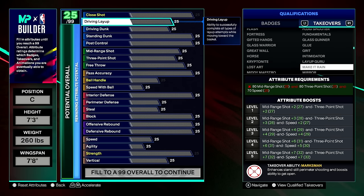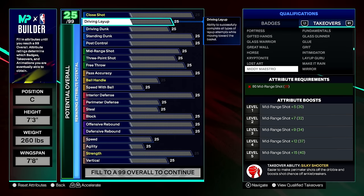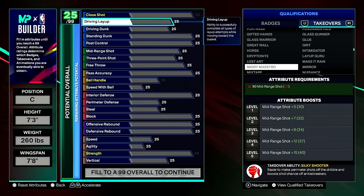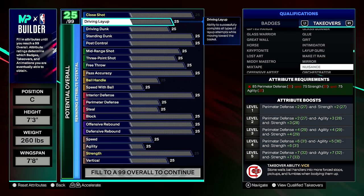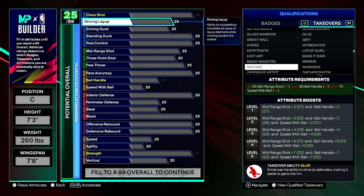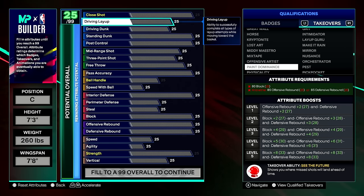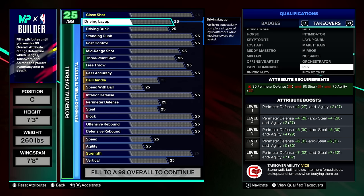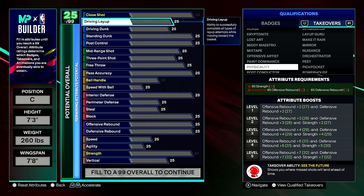Glass Warrior boosts block, offensive rebound, and defensive rebound — great for rim protectors who also clean boards. Great Wall boosts interior defense, block, and strength with intimidator ability. Horse boosts vertical for rebounds — really good for centers since vertical helps rebounding. Make It Rain boosts mid-range, three-pointer, and speed with a perimeter shooting boost on the takeover — possibly one of the best takeovers seen so far. Mini Maestro focuses on mid-range and gives a larger single-stat boost.